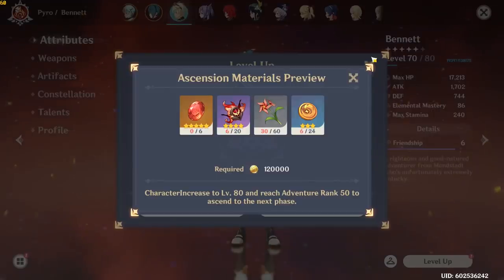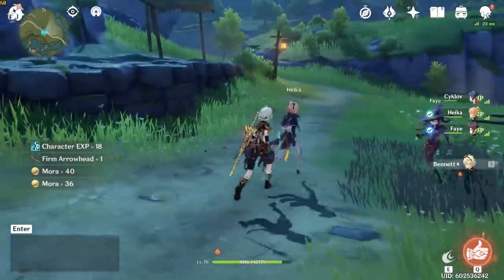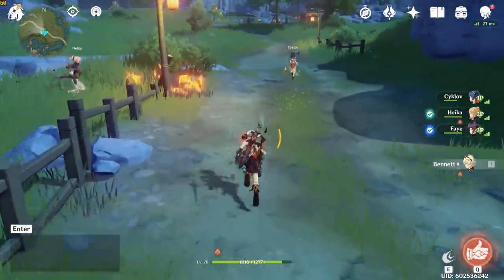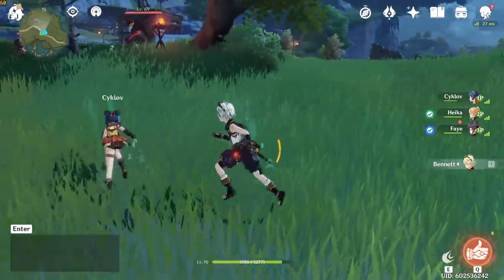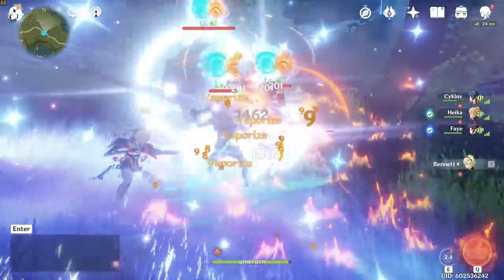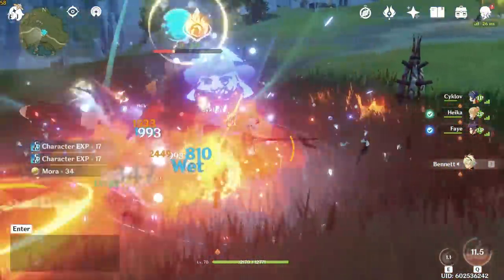Not only does this allow you to farm up all of your character ascension materials, but also a lot of these elite monsters do drop artifacts from time to time, which you can either use for artifact fuel or convert into Mora by trashing them. At the end of the day, we are limited by our resin every day in terms of how much stuff we can really farm for progression, so this is a nice resin-free way to spend about an hour each day just farming up a bunch of extra stuff.